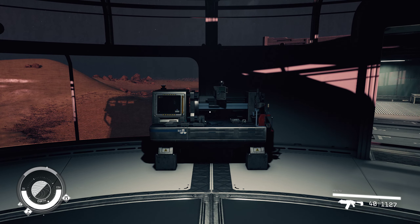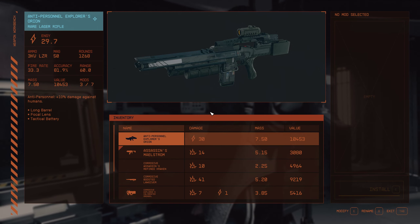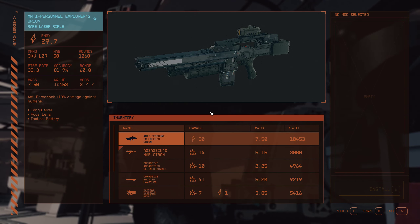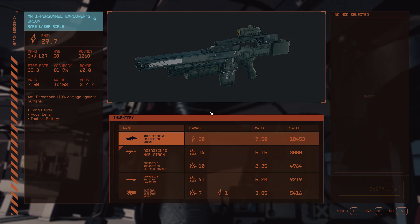So find a weapon workbench, approach it, and choose the option to use it. When you do that, you will see a list of the weapons that are in your inventory. In order to modify a weapon in any way, it must be in your inventory. This won't include weapons that are in your ship's cargo. It won't include weapons that are in containers nearby.